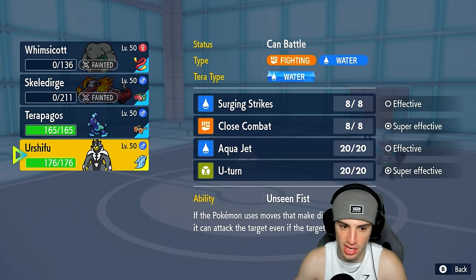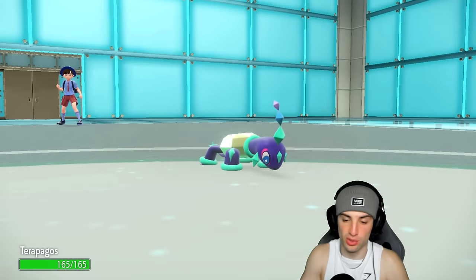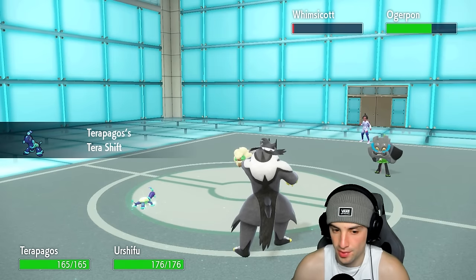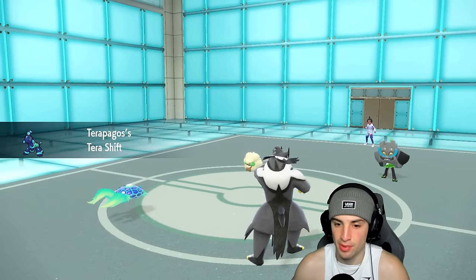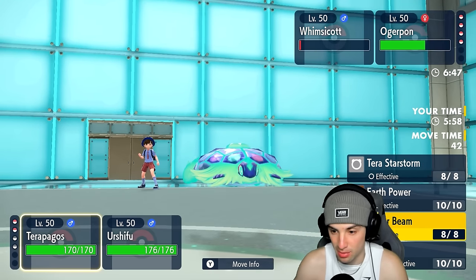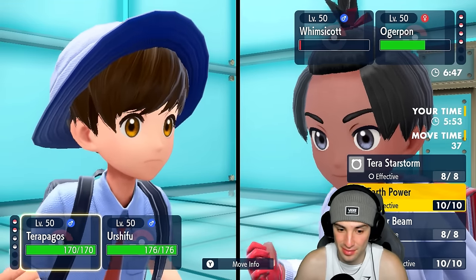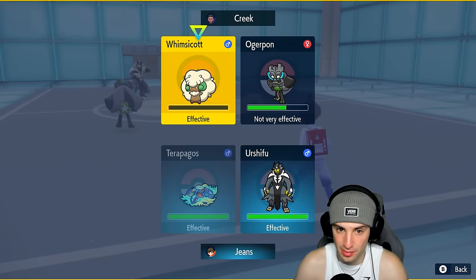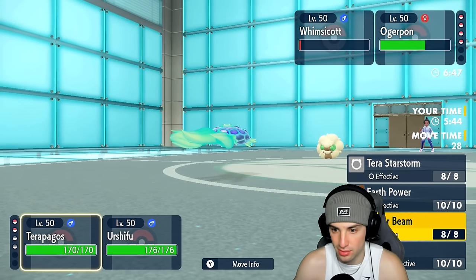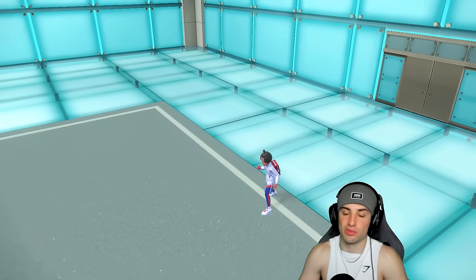We can now just get rid of Walking Wake. I'm really considering Choice-locking into Hyper Beam with Terapagos. It's tough but I'm definitely choosing Hyper Beam. I hoped Whimsicott would swap but it's not swapping — that's a problem. We're going to double down into that slot in case they want to swap in Kyogre. Tailwind is up — Urshifu is going to outspeed and KO. I still have my Terror Shell, which is good. We kill Whimsicott with Hyper Beam.